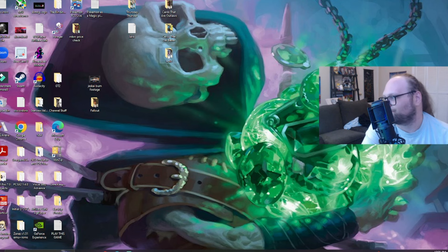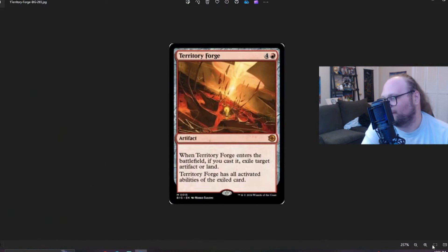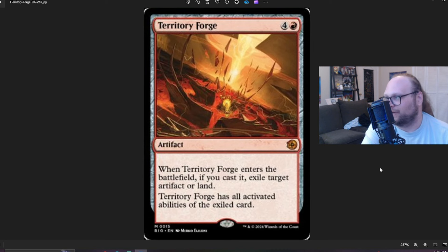Let's get started by opening the hold folder and looking at Territory Forge, our first spoiler that's standard legal from today. This is five mana — four and a red — for an artifact. When it ETBs, if you cast it, exile target artifact or land. Territory Forge has all the activated abilities of the exiled card.